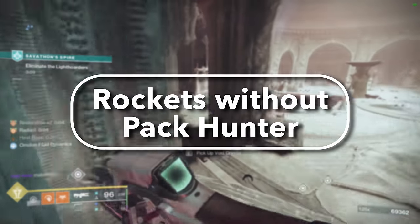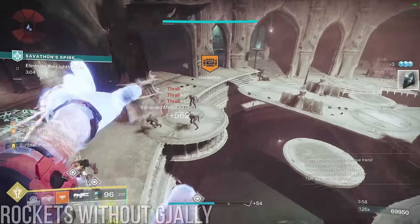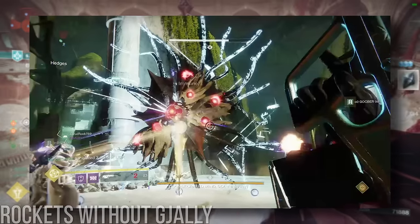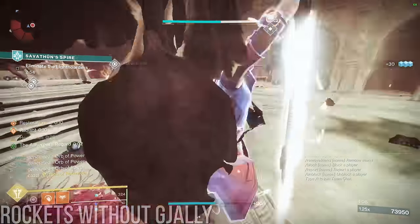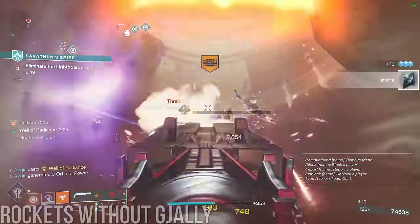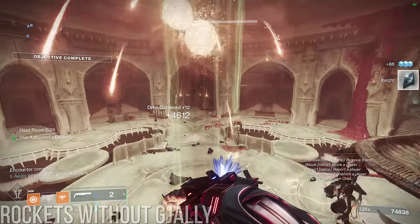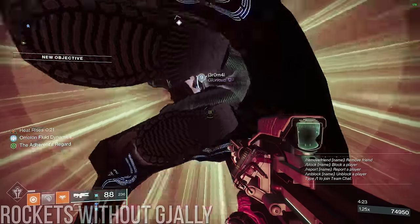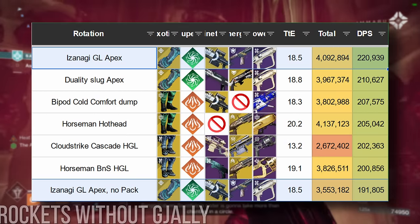Rocket damage without Pack Hunter. Some of you were asking if rockets are still a good idea on bosses where Gjallarhorn is either not possible or a bad idea, like on Consecrated Mind. The answer is yes. Rockets are still used plenty on those bosses, and specifically on Consecrated, the only thing that changes is a possible shift in surge distribution, given that Izanagi's Burden and Golden Gun take a bigger chunk of the damage pie when there's no insane Wolfpack chunking going on — which mathematically justifies a kinetic surge. After the Wolfpack chunking interaction change, the absence of Gjallarhorn in a typical rotation like Izzy Slug Apex is actually only a 14% DPS loss.